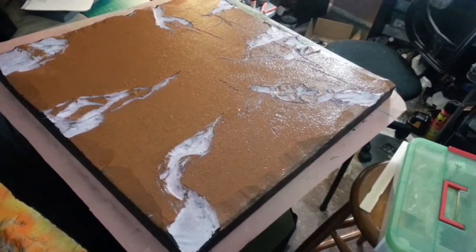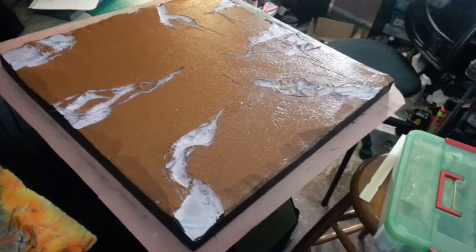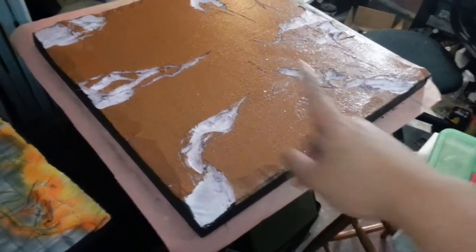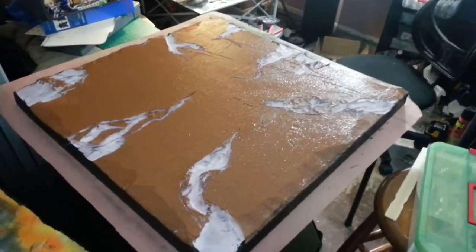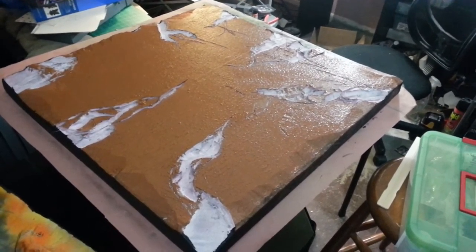So here's one of the boards here. These are 2-inch pink foam that I cut up into 30 by 30 squares and painted the 5 sides in a black house paint, because I need some durability. These are going to be carted around shows and stuff like that.